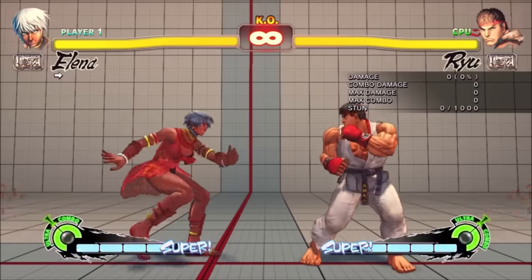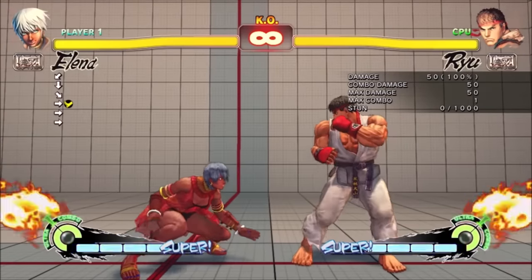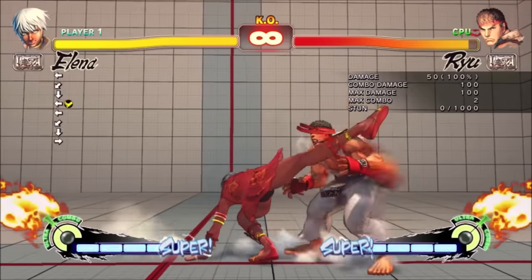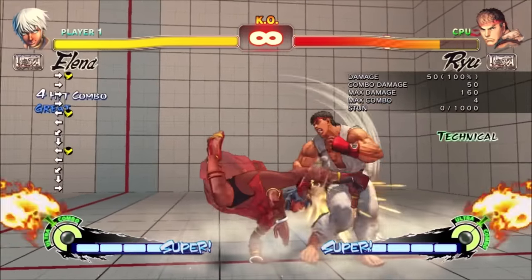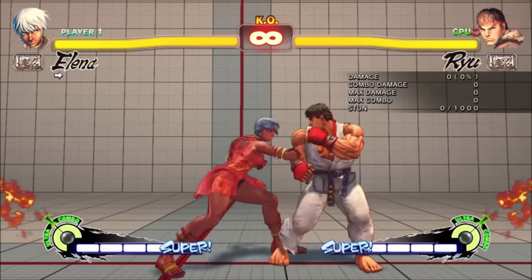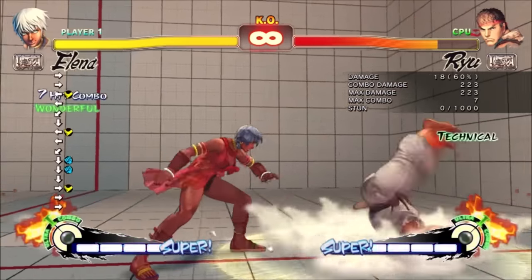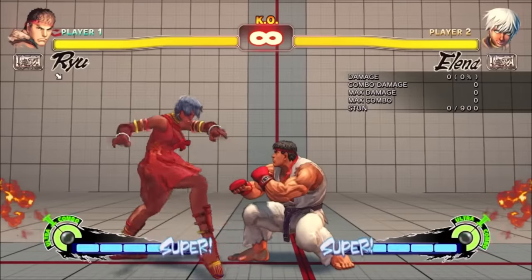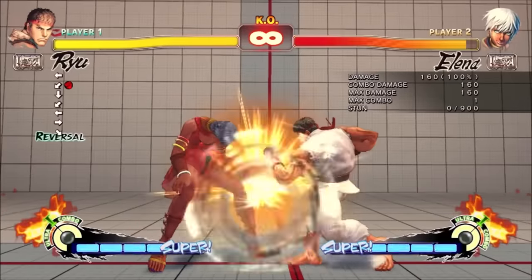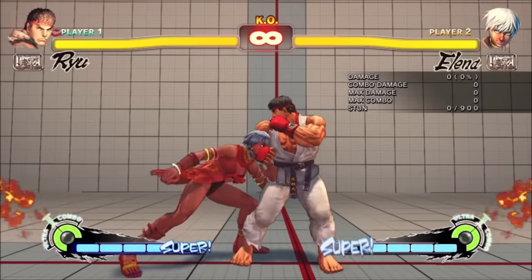Towards forward was an overhead with only 12-frame startup. This is unbelievably fast for an overhead and functionally pretty unreactable. If you hit with it, it had three active frames so you could link out of it, and you could always link out of it on counter hit. It was only minus 3 on block, so most of the cast had to either nail a 1-frame punish or couldn't punish it at all. And if it was a meaty hit, it went to minus 1 or minus 2, so almost no one could punish.